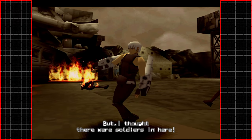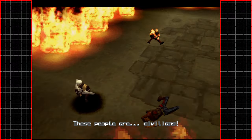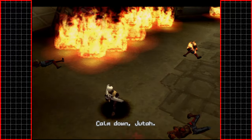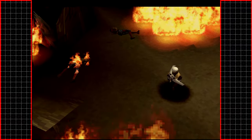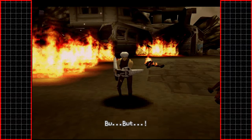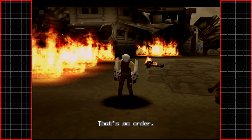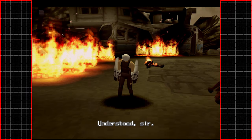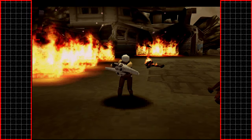But I thought there were soldiers in here... These people are civilians. Calm down, Utah. Burn everything to the ground. That's an order. And that is why we are a war criminal.